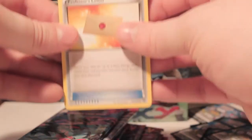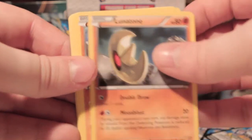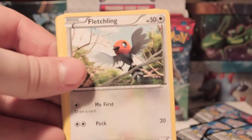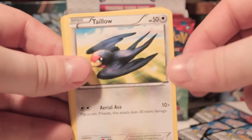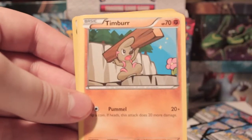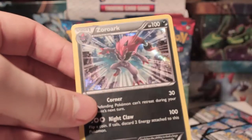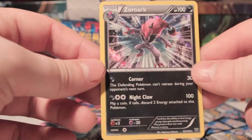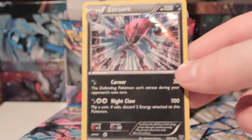Right, so we've got Professor's Letter, Lunatone, Solrock, Ekans, Fletchling, Shellder, Taillow, Timbur, Electrode Reverse, and Zoroark Holo — which is nice. Not too sure if he's good for play yet or not, but we'll find out. See if people are making decks with him.